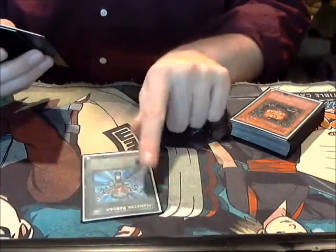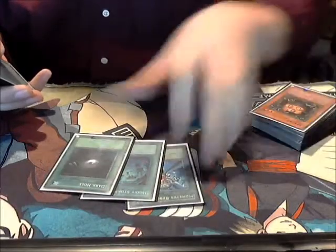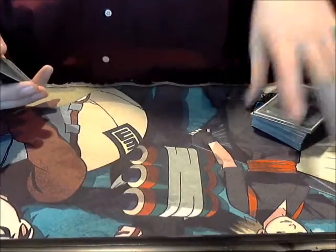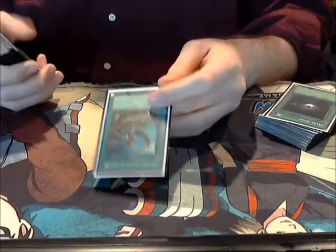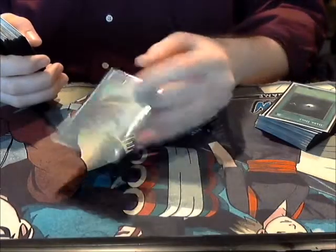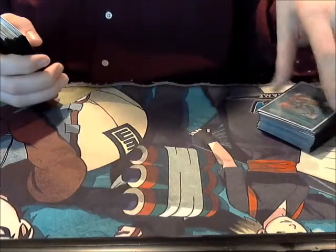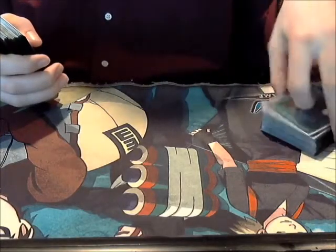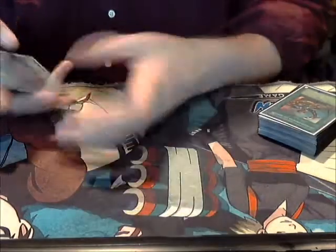For spells: one Monster Reborn, one Heavy Storm, one Dark Hole — standard for every deck while they're legal. One Reinforcement of the Army, which a lot of times will become a Gwain. So Rabbit plus Gwain is Shockmaster, Rabbit plus ROTA is Shockmaster, Artorgas plus ROTA is a free Xyz, Gwain plus ROTA gets you Artorgas, and Artorgas special summons Gwain for a free Xyz. It gives you a lot of options, and sometimes you just need to fetch a 1900 beater. It also thins your deck.